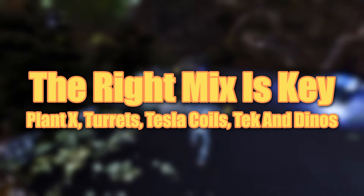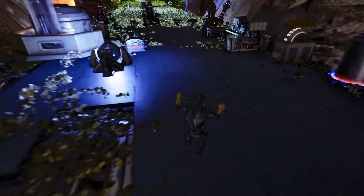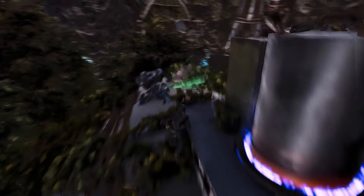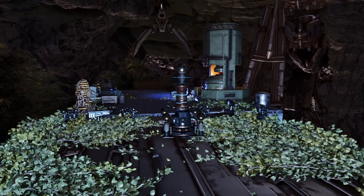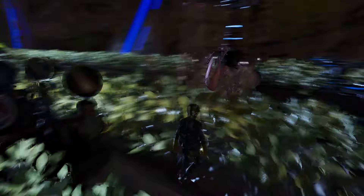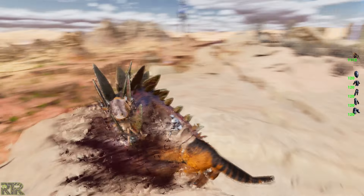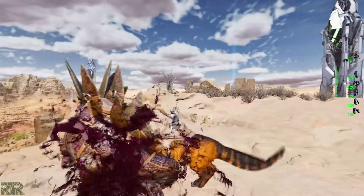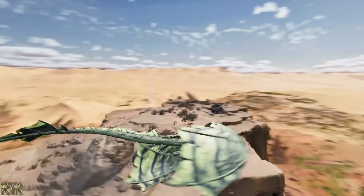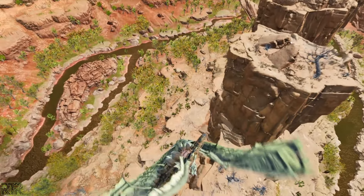Tag turrets should be your primary defense as they deal the highest amount of damage, do extra damage to rock golems, knock enemies off their staggos, and knock back terror bird runners. Heavy turrets are the ideal complement as they are essential for destroying rockets. Place tag turrets and heavy turrets in a 2-to-1 ratio — two tag turrets for each heavy turret. Tesla coils and plant X support turrets by slowing down enemies, applying damage over time, and increasing overall damage dealt by your other turrets. If someone still tries to tank your turrets, be prepared with creatures like tulas, pyromains, wyverns, parasauruses and other dinos. Tulas' bleed effect can help take down staggos easily, or you can use wyverns to simply carry away your attackers.